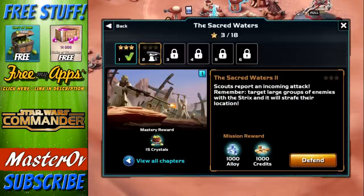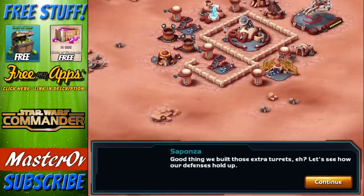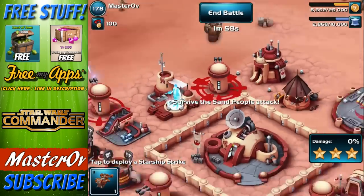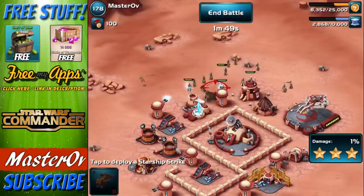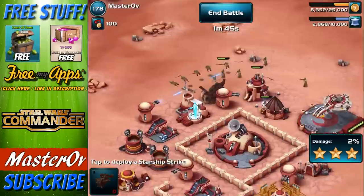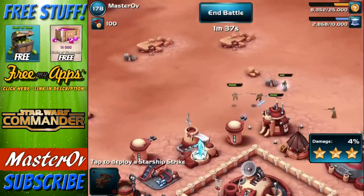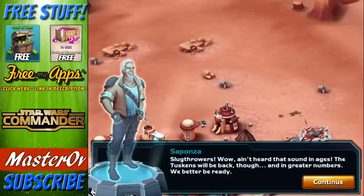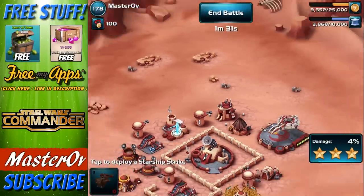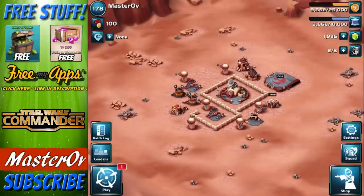Next mission: target large groups of enemies with the strike ship and it will strafe their location. So we're actually defending this time - sand people are attacking. Where are they coming from? We needed to attack that lot because that should strafe them. Look at that - takedown! That worked really well. Luckily our turrets haven't taken much damage. He got 4% damage - that's going to be 100%. Three stars - another victory! This is relatively easy, but obviously we've just started.